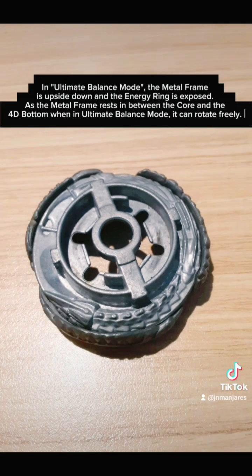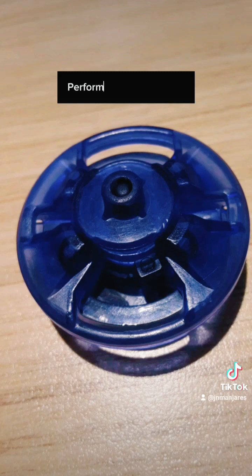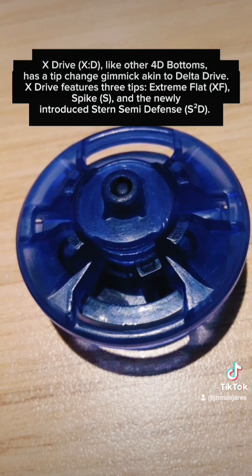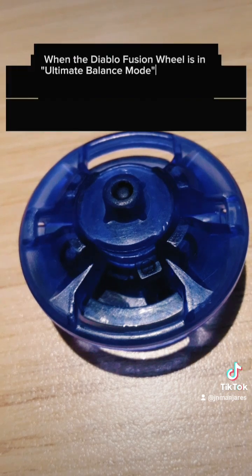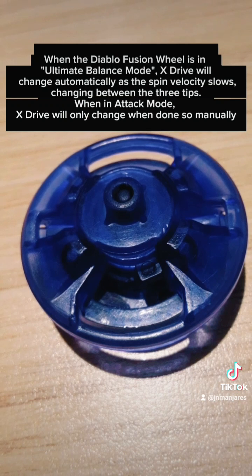In Ultimate Balance Mode, the metal frame is upside down and the Energy Ring is exposed. As the metal frame rests in between the core and the bottom in Ultimate Balance Mode, it can rotate freely. The metal frame has three positions that it changes between when impacting an opposing Beyblade; these positions push down on the pins of the X-Drive bottom. When the Diablo Fusion Wheel is in Ultimate Balance Mode, X-Drive will change automatically as the spin velocity changes, switching between the three tips.